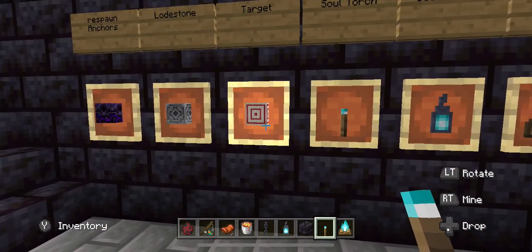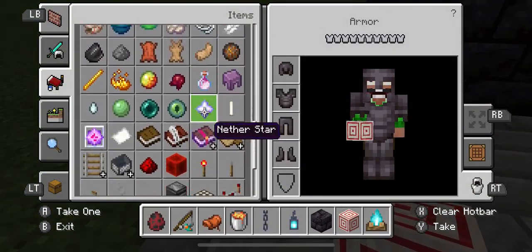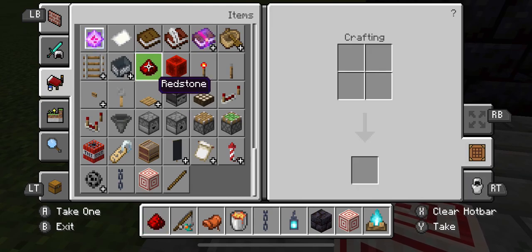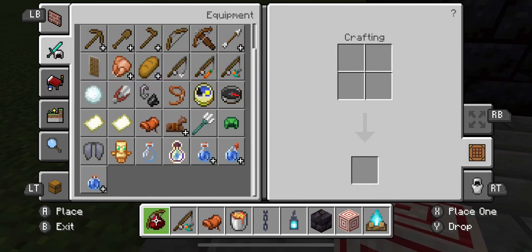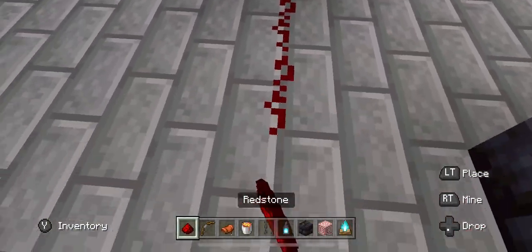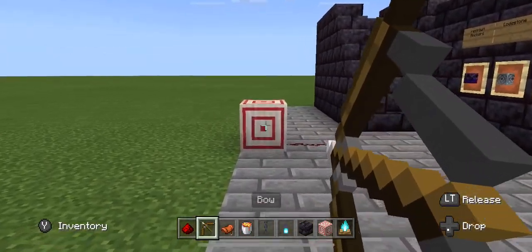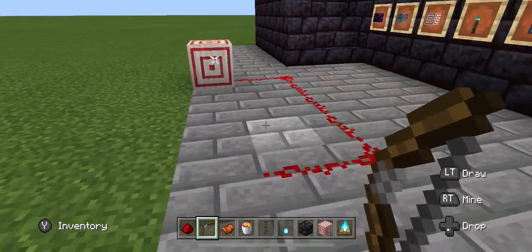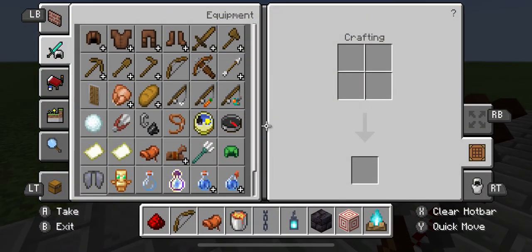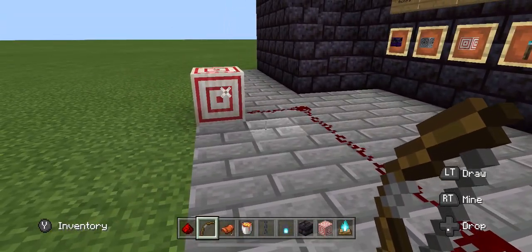We got the target block. If you grab this you can get some redstone, use the redstone — I need a bow and arrow. Now it should go off for a split second. So this block gives you a redstone current.